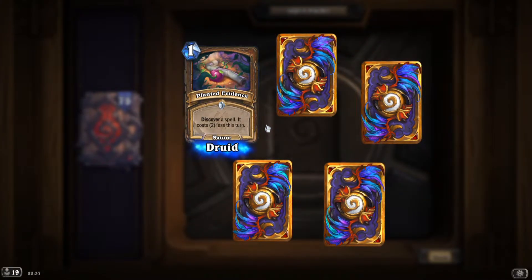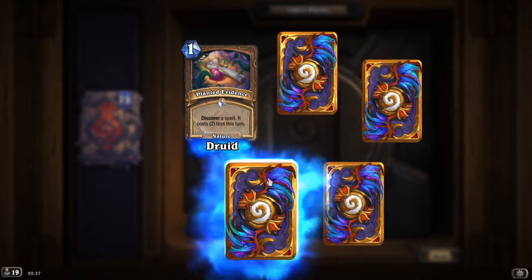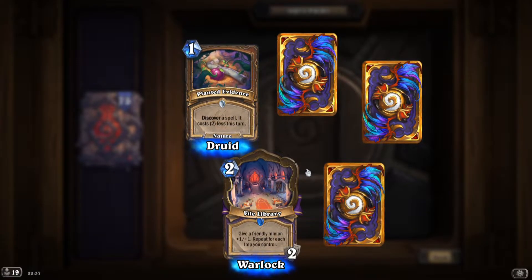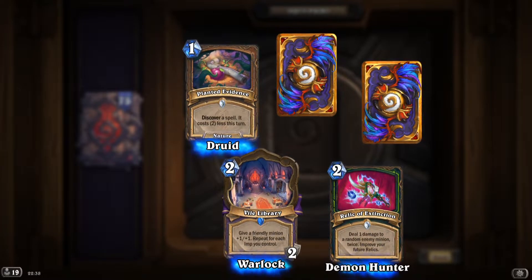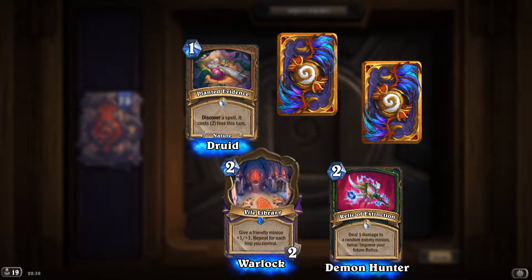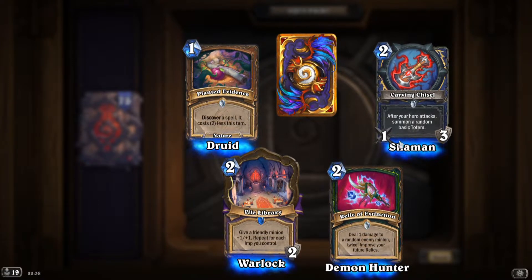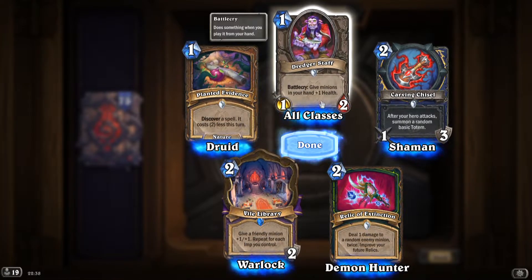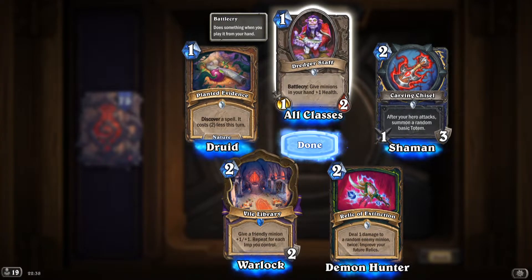'Planted Evidence': discover a spell, it costs two less this turn — pretty good. 'Vile Library': give a friendly minion +1/+1, repeat for each imp you control. 'Relic of Extinction': deal one damage to a random enemy minion twice, improve your future relics. 'Carving Chisel': after a hero attacks, summon a random basic totem. 'Dredger Staff': give minions in your hand +1 health — definitely good for this price.